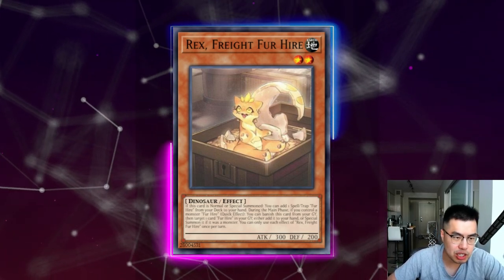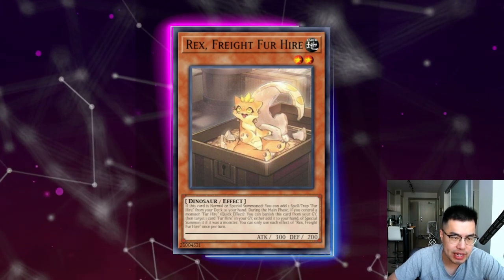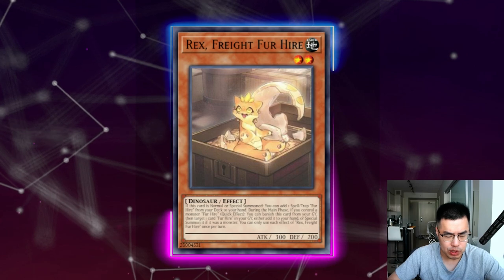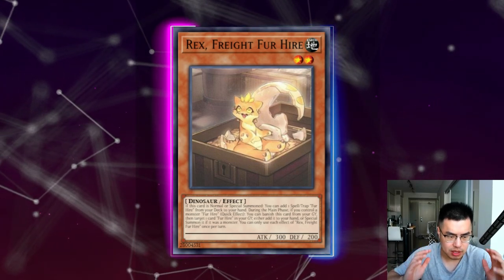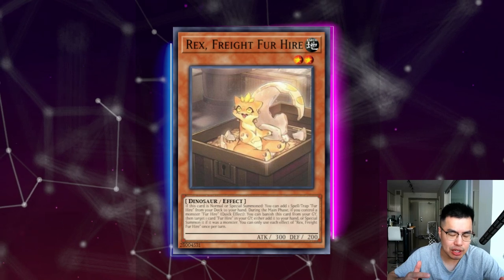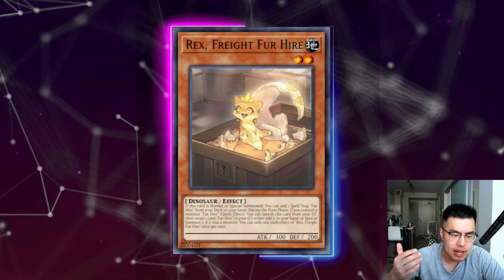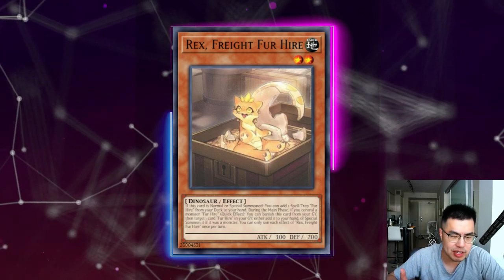So how this deck generally works is it relies on Rex Sprite Fur Hire, which is a three-of that's a level two so it pairs very well with the Sprites. What it does is when it's special summoned you can add one spell Fur Hire from your deck to your hand, and then the other effect during the main phase: if you control a Fur Hire monster and it's in the graveyard, you can banish it then target one Fur Hire card in your graveyard and special summon it.